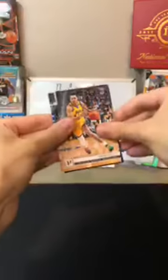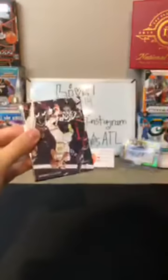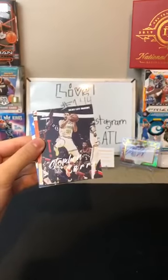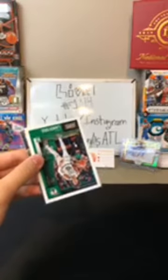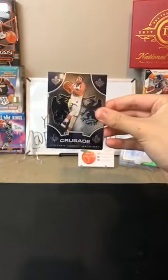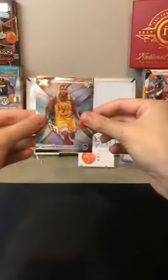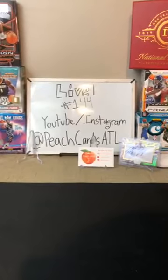Got a Jordan Poole for the Warriors. An RJ Barrett for the Knicks — another RJ for the Knicks, Playbook there. Congratulations Joshua. You got a Steph Curry Luminance for the Warriors — nice one there as well, lots of nice cards coming. Along with a Seku Doumbouya for the Pistons. A Romeo Langford scorecard — nice one there for the Celtics. A Carson Edwards Panini bronze — another one for the Celtics. A Crusade of Steph Curry for the Warriors. Eric Paschall for the Warriors. And a bronze of Carson Edwards for the Celtics — another one for the Celtics. Celtics and Warriors heavy cello pack.